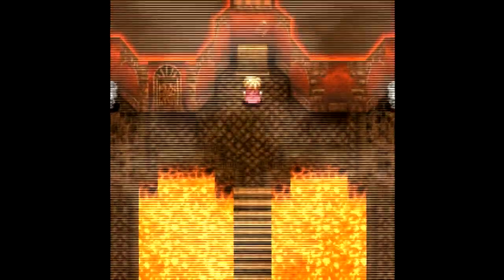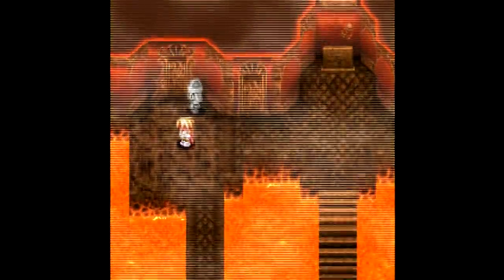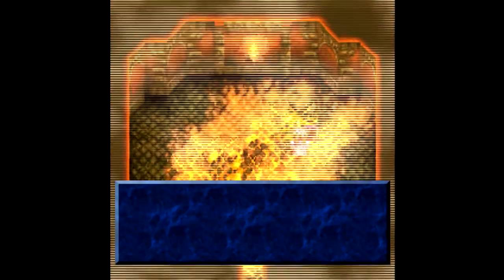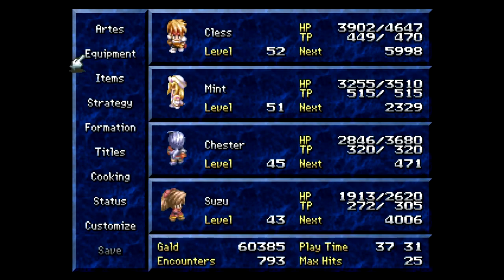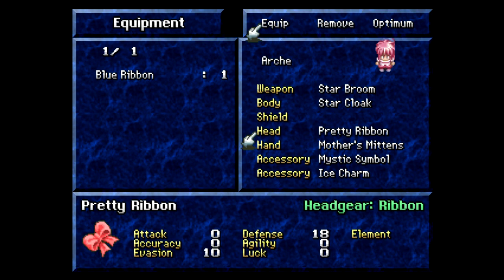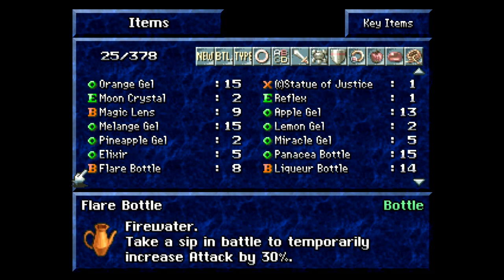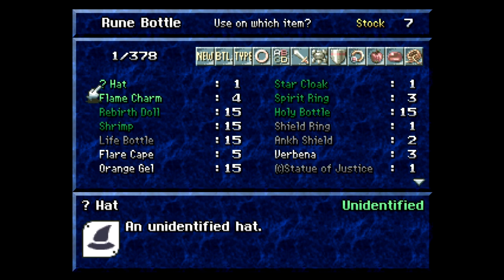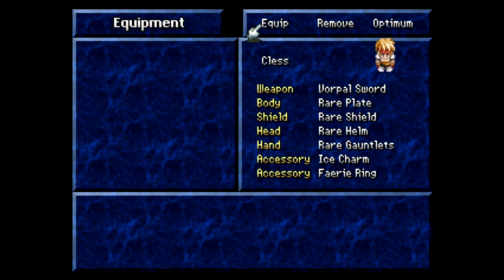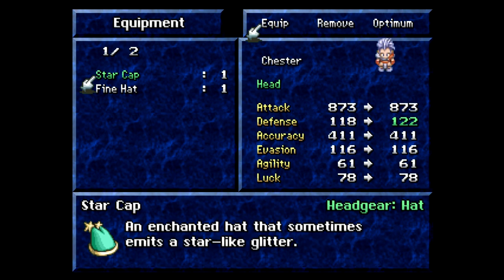More lava everywhere, and guards on patrol. Let's head to the left here — we'll go to this one first. We've got an unknown hat, which I believe is a star beret. I'm not sure anybody needs... well, it's a star cap. Maybe Chester does. In other versions it's called the star beret — I kind of like cap better. He did need it. Hooray! A little bit of an increase, actually worthwhile.